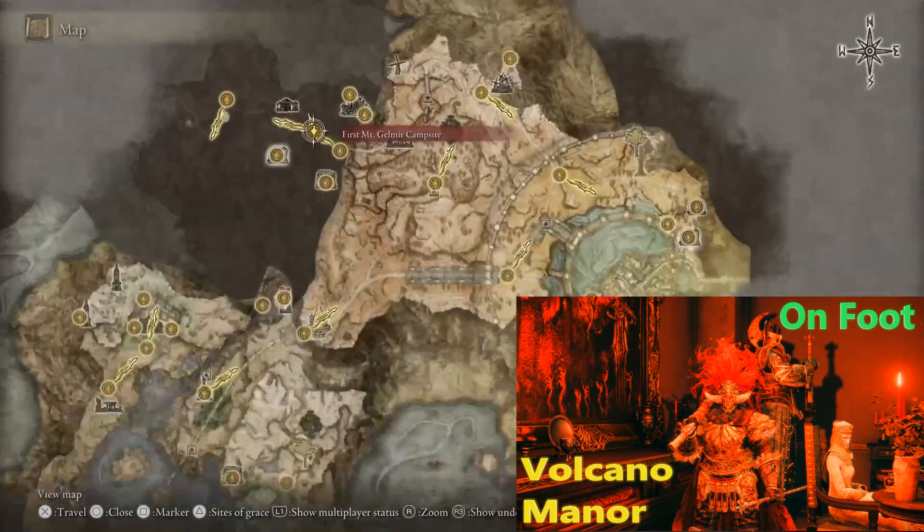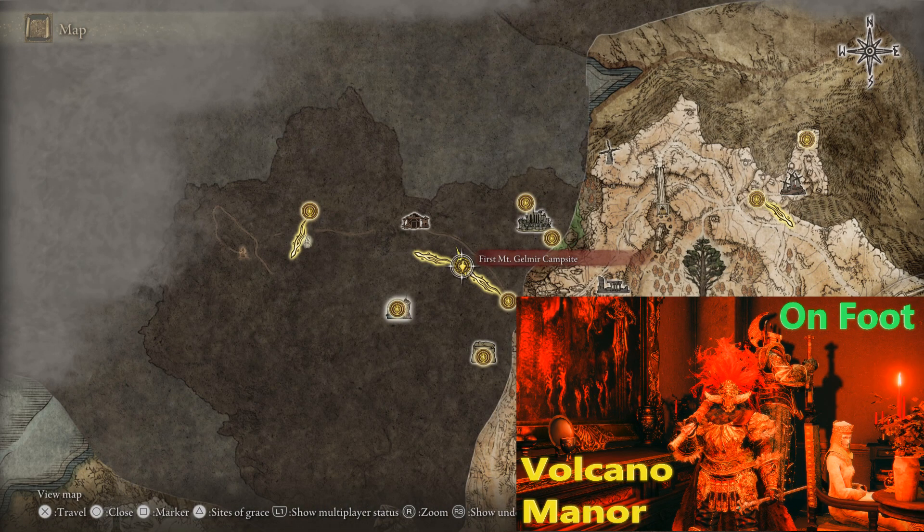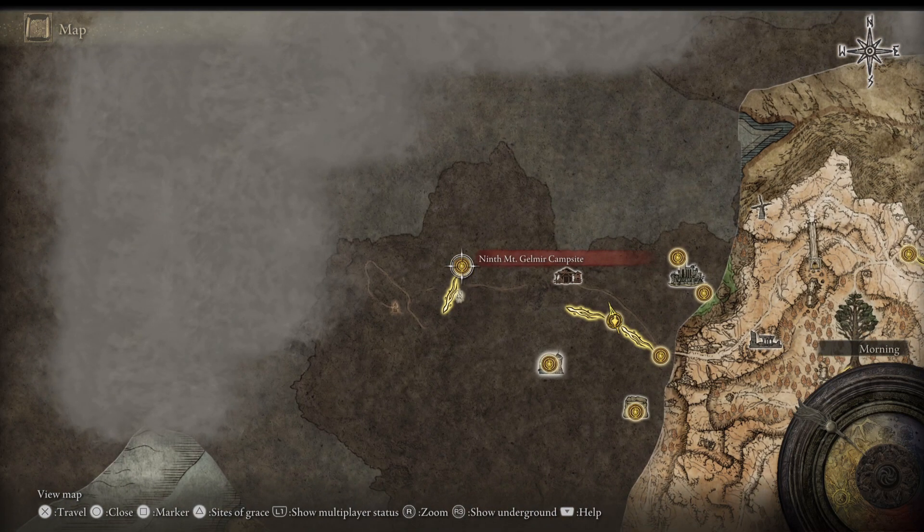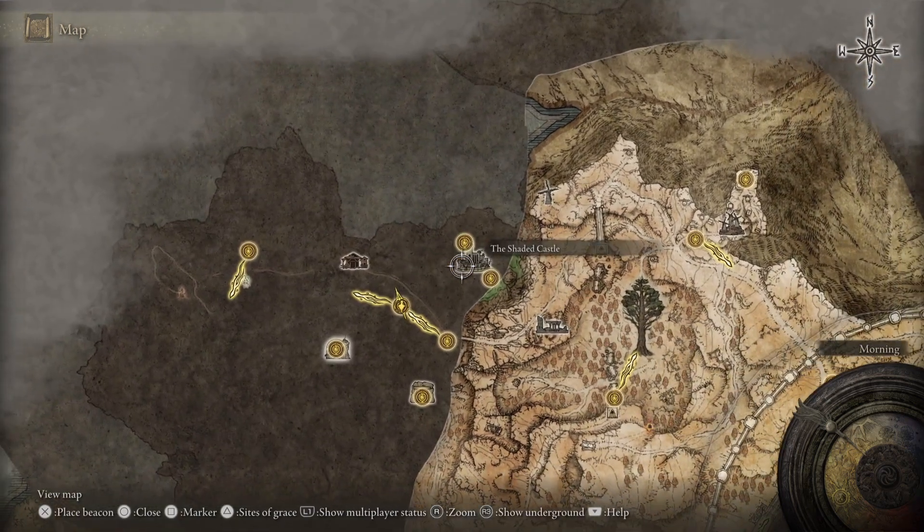Our goal is to get to Volcano Manor on foot. We're going to start from the first Mount Gilmer campsite and our goal is to get to the ninth Mount Gilmer campsite, and from there we'll get to the manor.